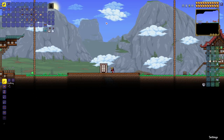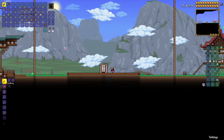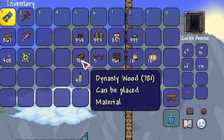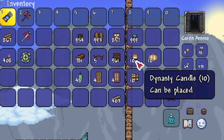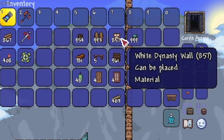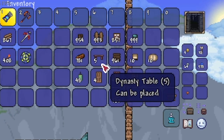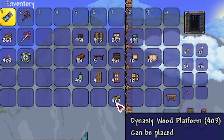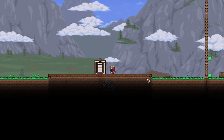Alright, let's get to the build. So to start off with let's have a look at the materials used in this build. Since it's Japanese that means as always we're going with dynasty stuff: dynasty wood, dynasty bookcase, large candle, normal candle, blue dynasty shingles, large dynasty lantern, white dynasty wall, wooden fence, wooden beams, plain wooden doors, and some dynasty wood platforms — though there's only one bit that uses that.